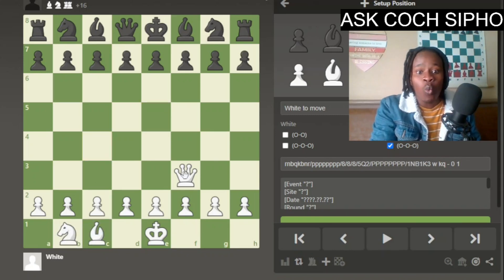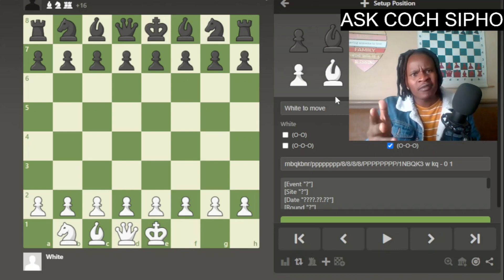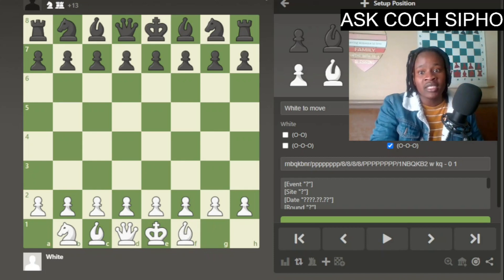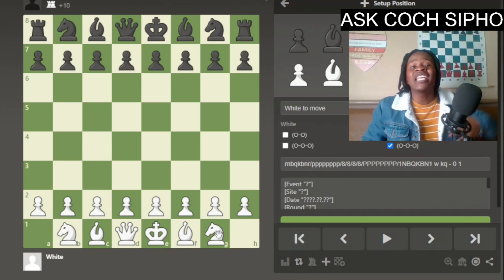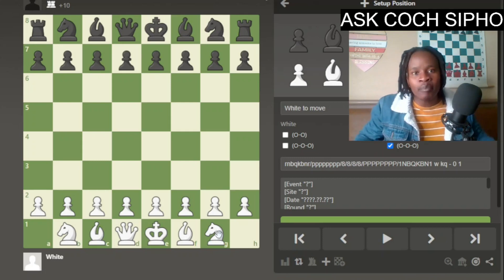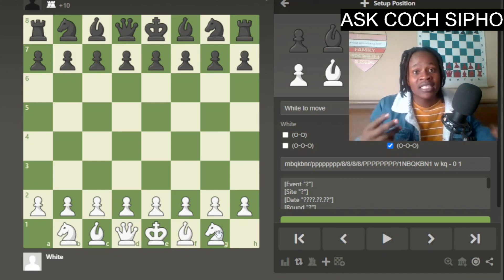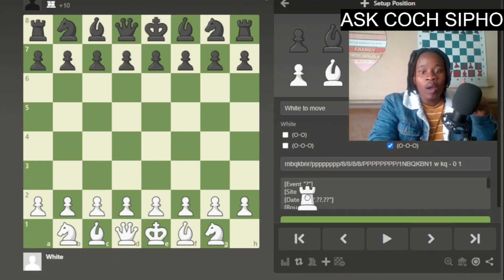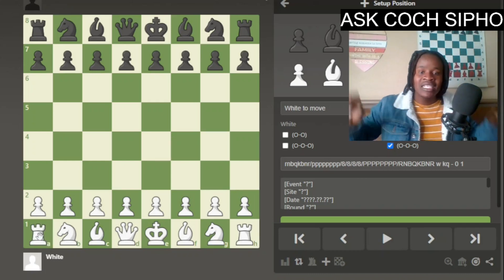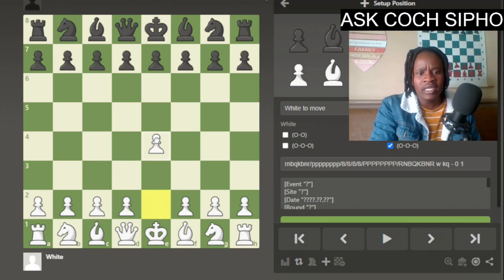That is why players you consider to be very tactical are so dangerous. Pay attention when you play against those who attack a lot — you'll notice they can give up three pawns for free just to distract you. While you're capturing those pawns, they're developing their pieces. We call those gambits. It's like they're bribing you with pawns so you don't develop your pieces. They know that when they are ahead in activity, tactics will favor them. That's how they win. Their secret is that they never fall behind in development.